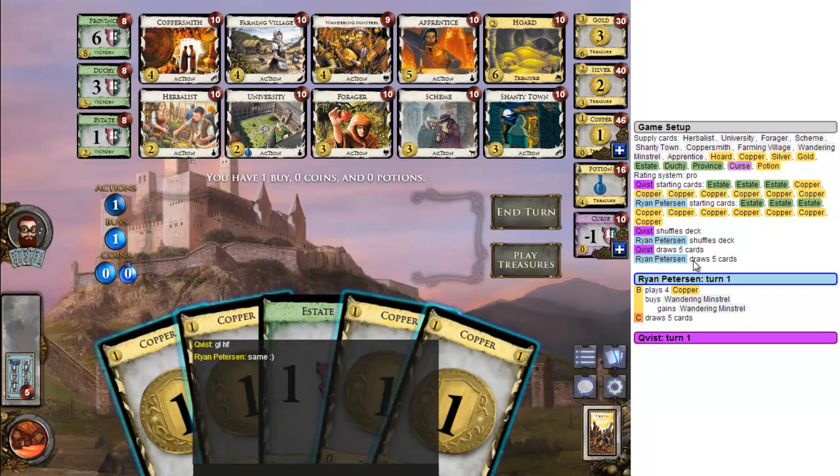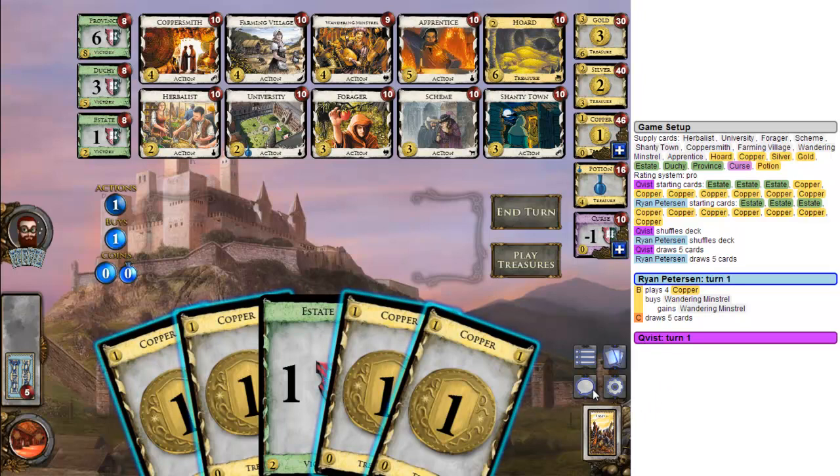Welcome to a game of Dominion here against Ryan Peterson. Let's have a look at the board. There's trashing in Forager, trashing in Apprentice. Apprentice-Horde is a thing, and yeah, Apprentice-Horde seems pretty good.